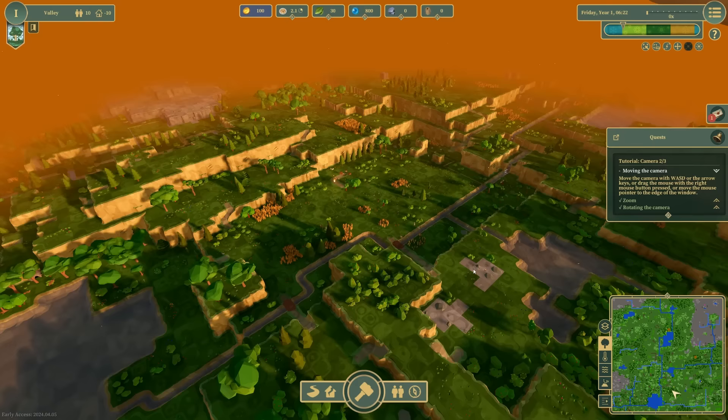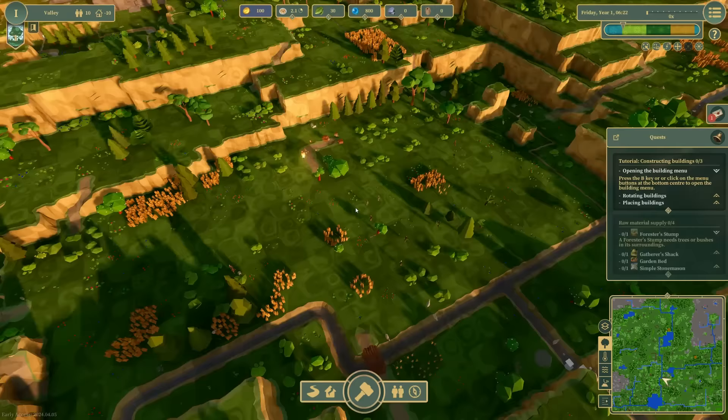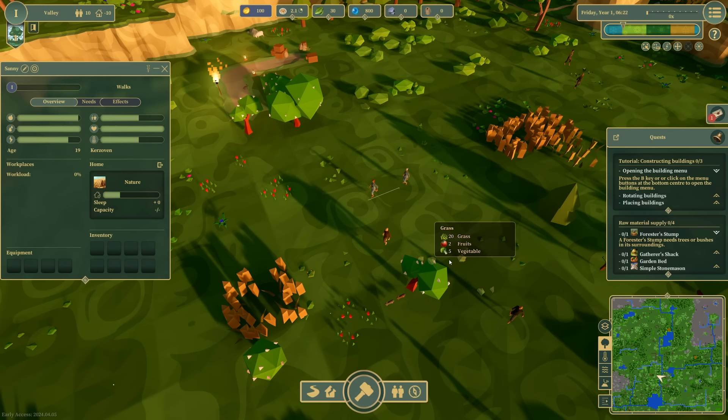Let's go ahead and zoom out so you can appreciate this entire world that we are working with. Everything in this game is going to have its own simulated needs that are trying to be met. What that's going to look like is our citizens — we cannot control them directly. All we can do is assign buildings to be constructed and send people to different professions, and from there they'll go ahead and live their lives. They'll spend a few hours working, seek out their own social interactions, food, sleeping positions, etc.